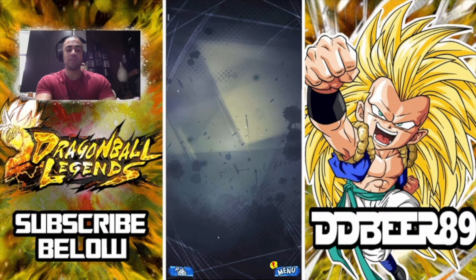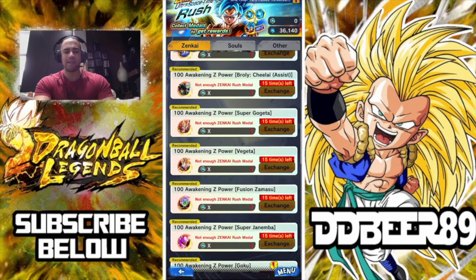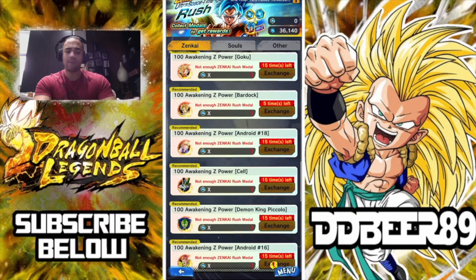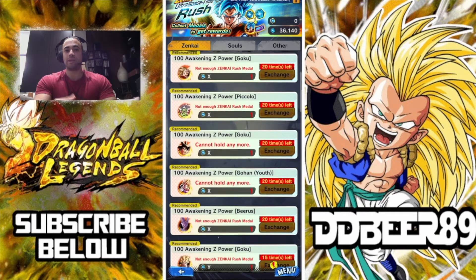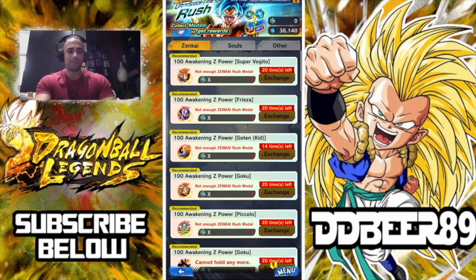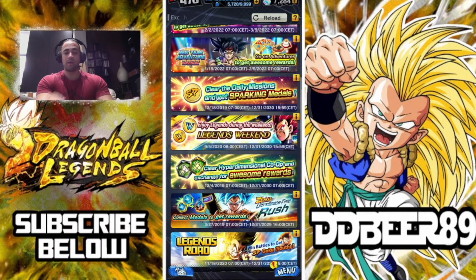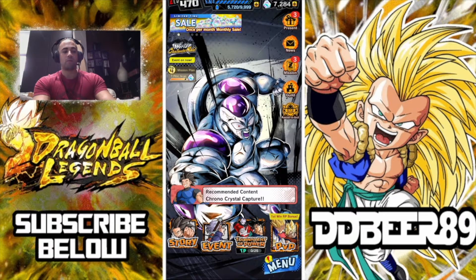Once you get enough medals, you can see they are putting all three Zenkai units in here and giving them to us for free. If you can wait, they will end up in this mode. Make sure you complete both the light and the harder Zenkai Ultra Space Time Rush so you can get the golden medals instead of just the basic blue ones. He will probably appear here somewhere within the next two to three weeks or so.